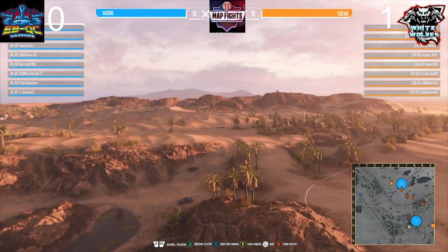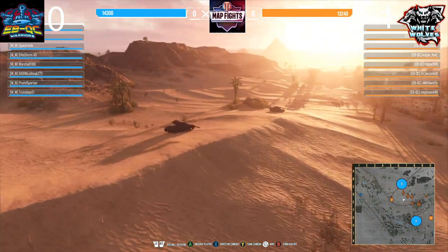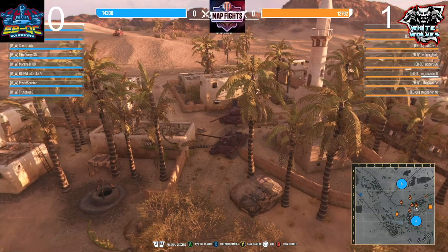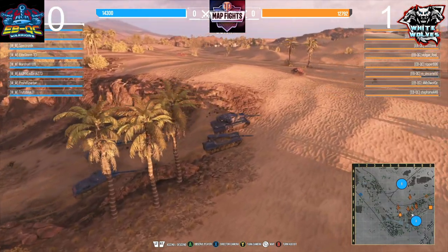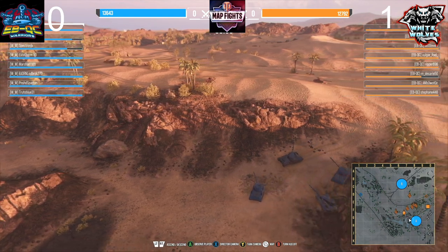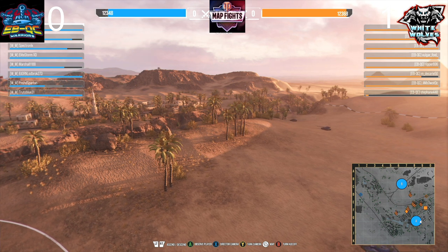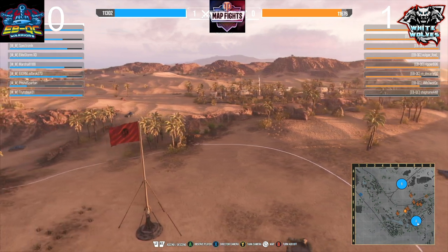What did EBQC pull out this time? The 705 again, another Conqueror, a 257, another Conk, a T-54 Lightweight light tank, two heavies — a Conqueror and the 777 — and it looks like they're fielding artillery once again. White Wolves is pulling up with pretty much the same lineup: Conqueror, Concept 1B, and the two WZs. Stefan was taken down so their artillery is out for the count — White Wolves probably made this play to take down the artillery because they want EBQC to lose that support.